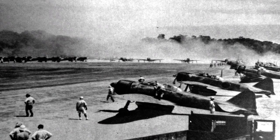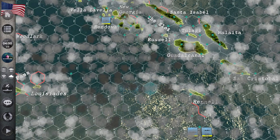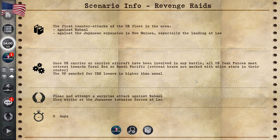We'll be playing against the Japanese as the US — and it looks like those were some Japanese Zeros there on the tarmac. Once US carrier aircraft have been involved in any battle, all US task forces must retreat towards the Coral Sea or South Pacific. Retreat hexes are marked with white stars in their center. The VP awarded for transport losses is higher than usual. The objective is to close in and attempt a surprise attack against Rabaul, then strike the Japanese invasion force at Lae.